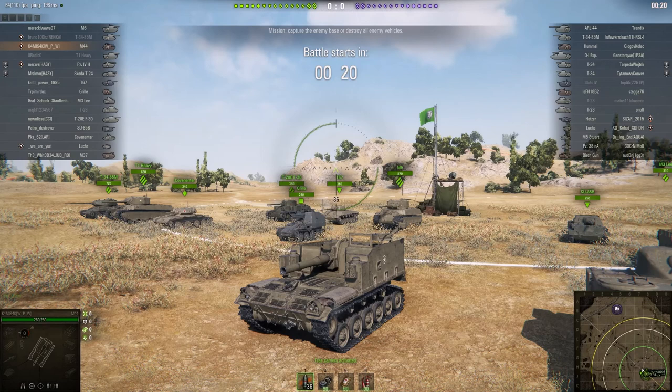Welcome back to WhatRTNibs with General Disturbance. This is the M44, the tier 6 American SPG. This one's located on the south spawn of Steps and it's under the command of Kamisak. He's from the WPW clan.